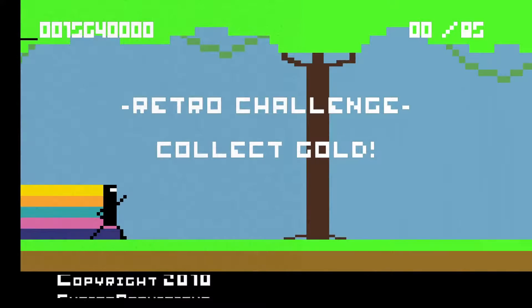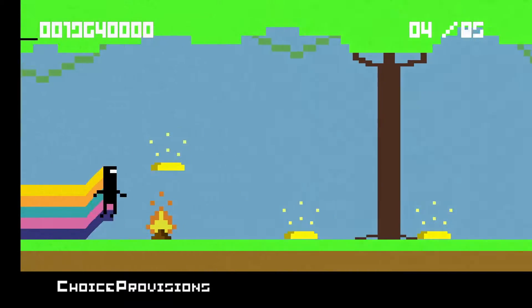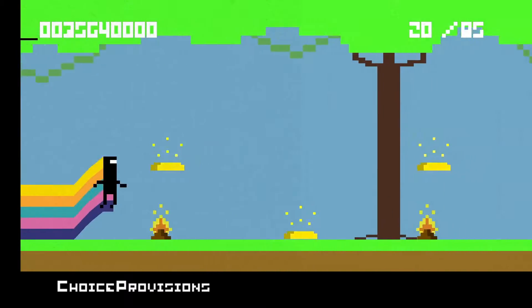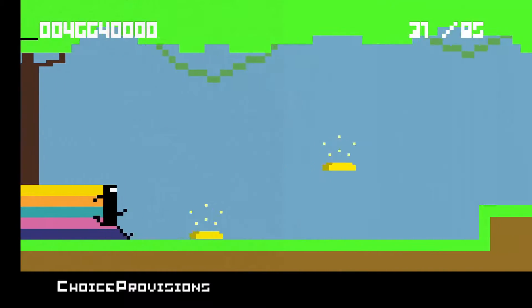What does that mean? It means you get to do a retro stage that looks like Atari graphics versus the retro pixelated look that we normally have. The jumps are all about timing, and that's what you're going to learn in these bonus stages — you're going to have to really time your jumps if you want to get all the gold bars.